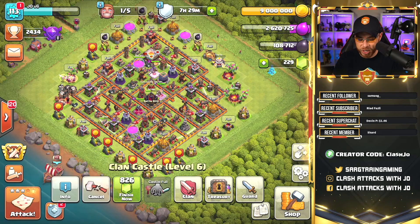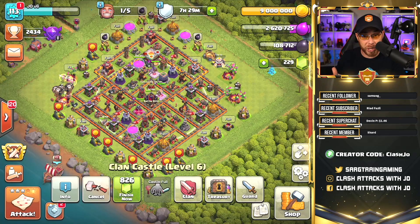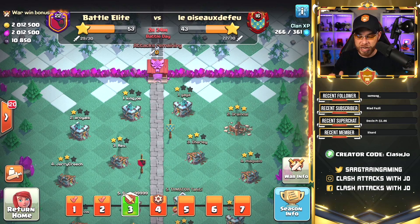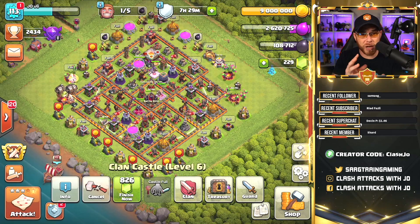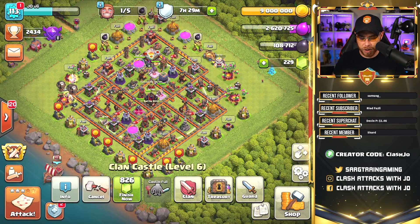You're going to notice that I am full on gold right now, and I also have a treasury that is full at the moment. I have a star bonus about to complete, and when we get into clan war leagues I have a war win bonus that's about to pay out as well. I really have to pay attention to make sure I'm not losing out on these precious resources.